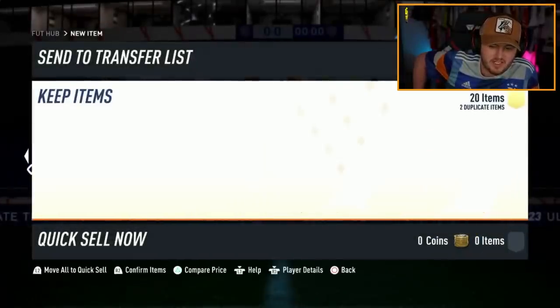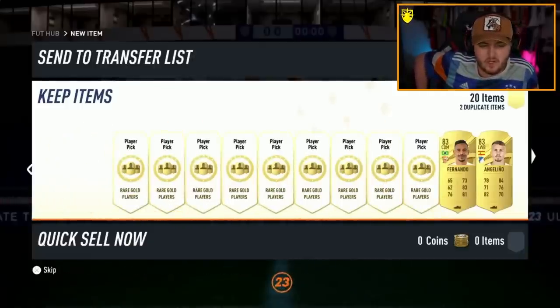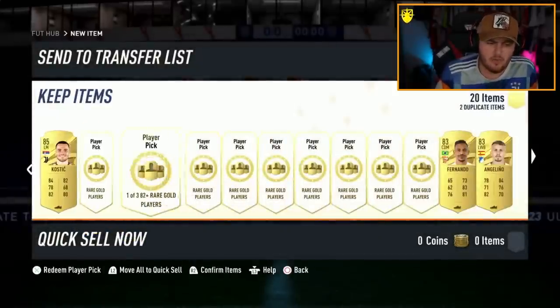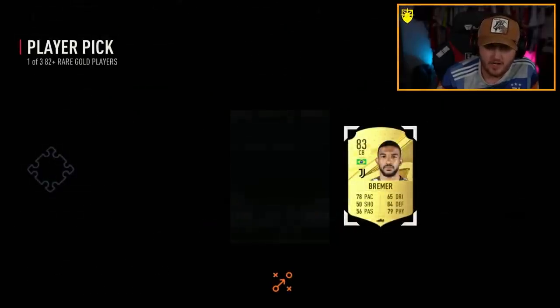Will the 82-pluses beat the 81-pluses? We need to at least get ourselves a Trophy Titan, or just great fodder. First 82-plus now — 85, not a terrible start but not amazing. Come on, EA — sort us out. 83 Brem — not ideal.